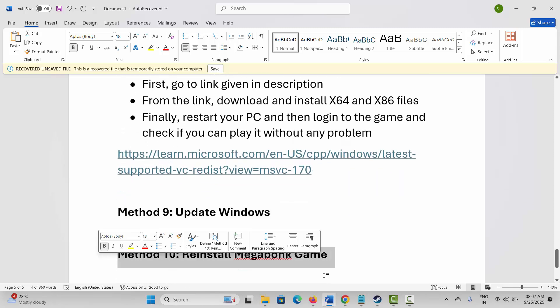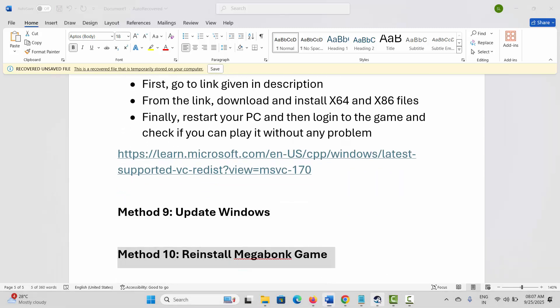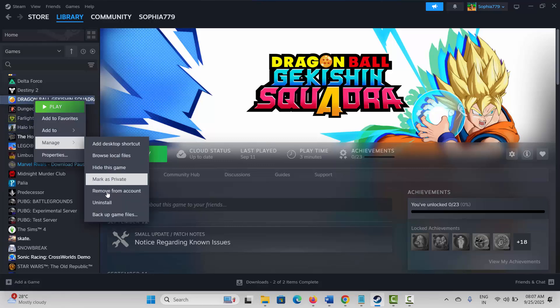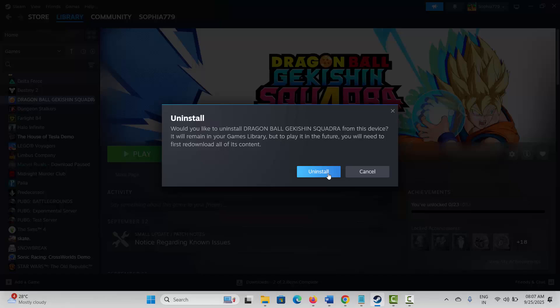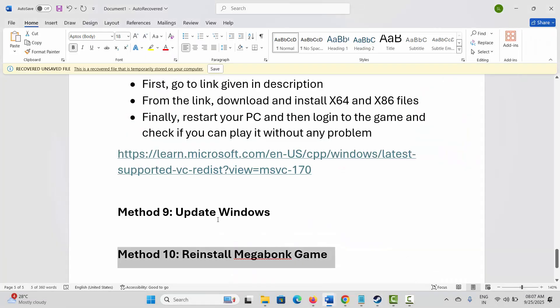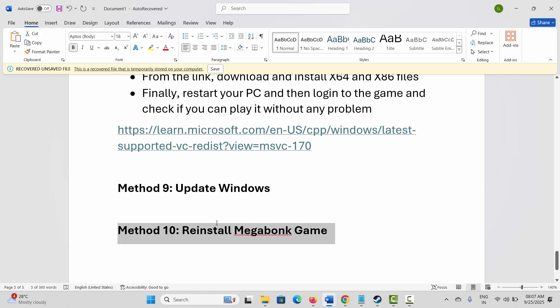If not, the final solution is to reinstall Megabonk. Go to Steam, under Library select your game, right-click, click Manage, then click Uninstall and confirm. After the game is removed, restart your PC once. After restarting, launch Steam and reinstall Megabonk, then try to play and see if everything is working fine.